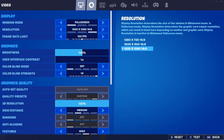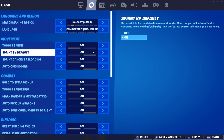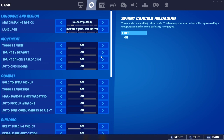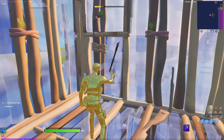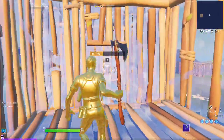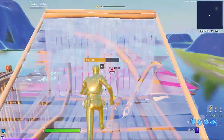For other settings: matchmaking region — put it on whatever you want. Toggle sprint off, sprint by default on, so as soon as you step forward you start hauling ass — that's what you want. Sprint cancels reloading off. Auto open doors on — you definitely want that. Think about tunneling: if you walk into the end of a door, it just auto opens. You don't have to stop and click your button to open it — it just flies open. It's really good if you make mistakes.